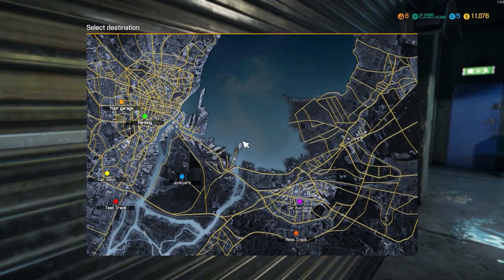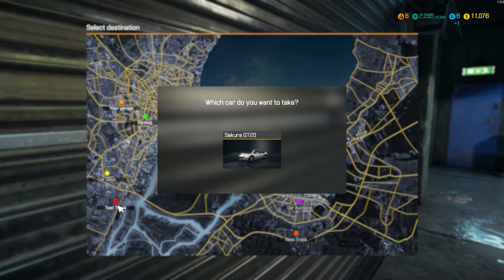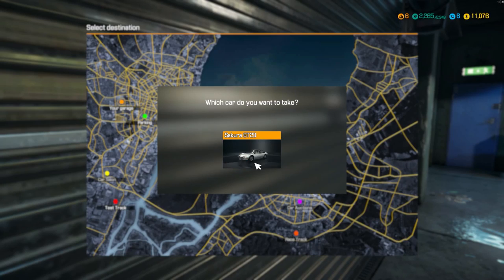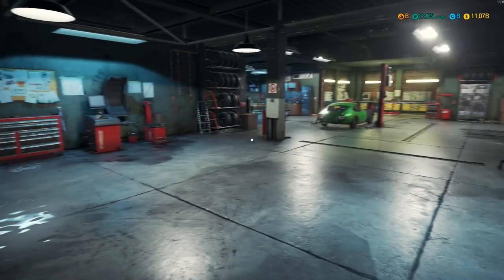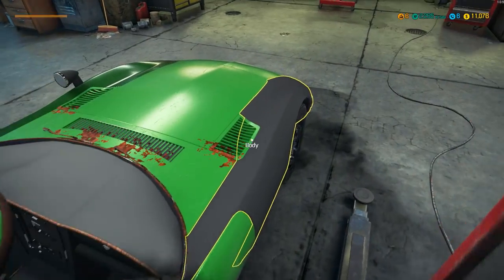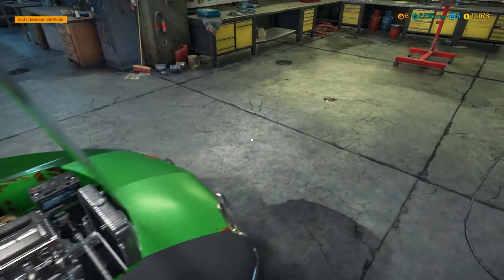Let's go out to the test track — not the racetrack per se, but the car salon test track. That's where we want to go with the GT20. Oh, there's clip B missing from the car! Are we missing something? Probably the distributor cap clip or something like that. Not a big deal — we'll find it here in a second.